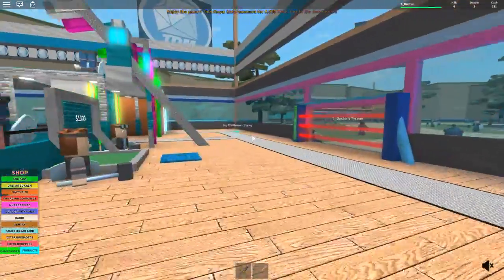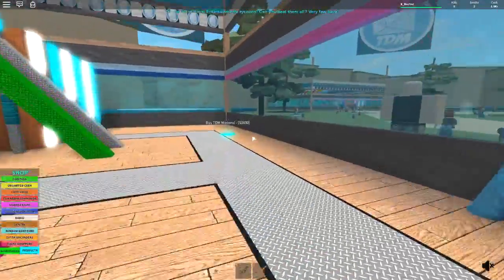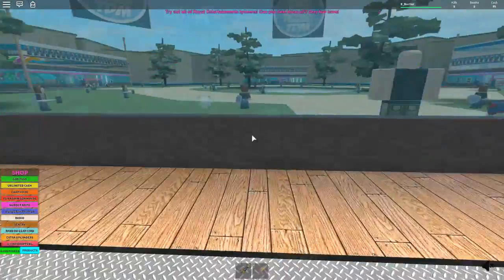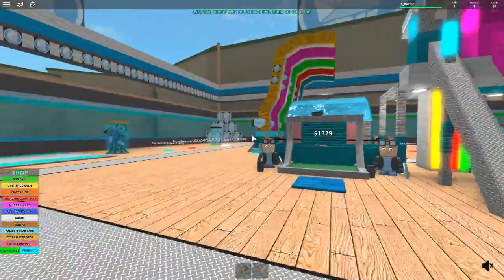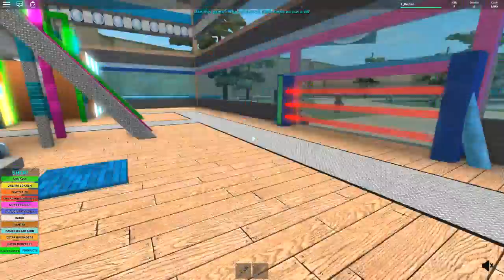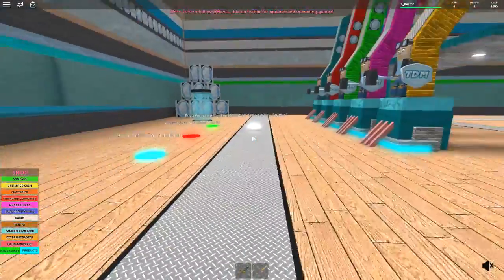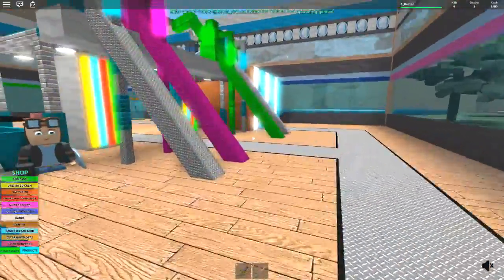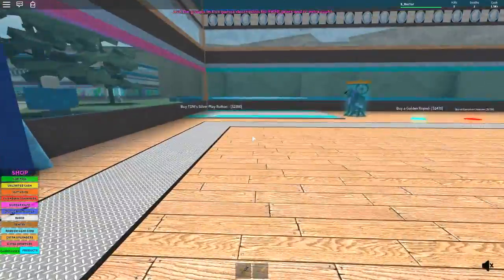We need some more cash. We need 2.5k nearly to buy his silver play button. We're going to buy the minions as well down here. Buy TDM minions — what do they do then? I'm not sure what they've done. More windows — 400. Why do I need more windows? Silver play button — we need three more of these weapons here for about $5,000 just over. Then the second floor is the only other thing we need to buy. I guess carry on doing that. I'll get some more money and I'll be back when I've got enough.